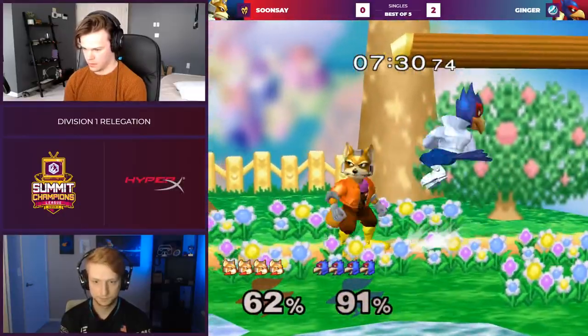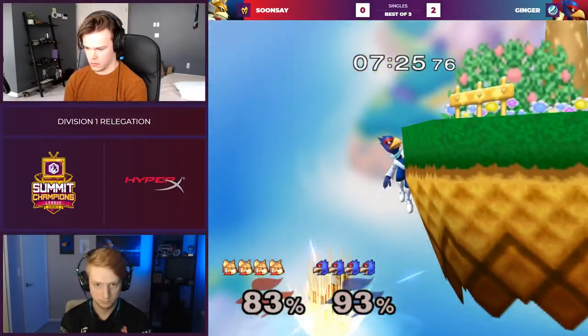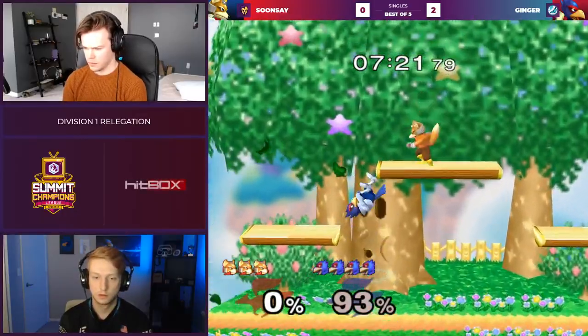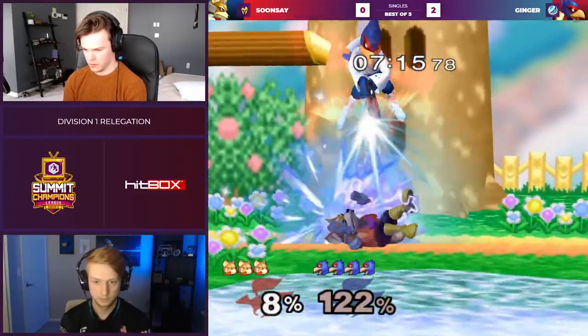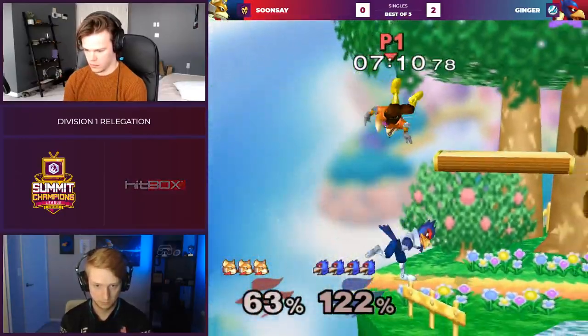It's looking clean, but Sunse — I think this stage is working for him so far. Goes low. That's a Ginger classic. Normally Ginger does shine to late back air, but he's been doing the shine turnaround to late down air, to cover the tech up B and the wall jump tech, and no tech. That's the first time I've ever seen that in my life, dude.